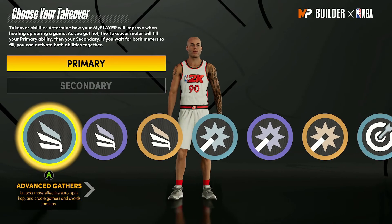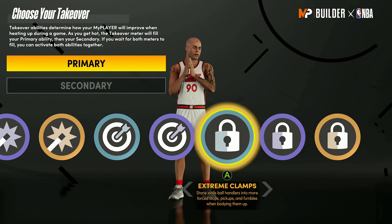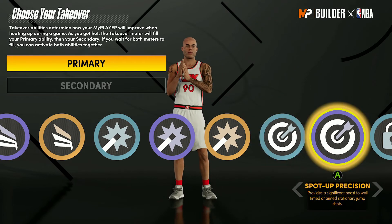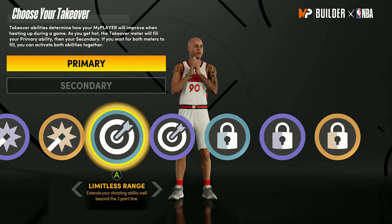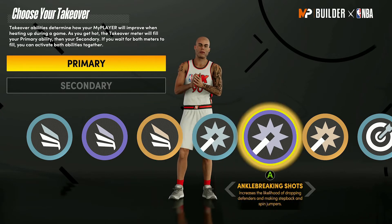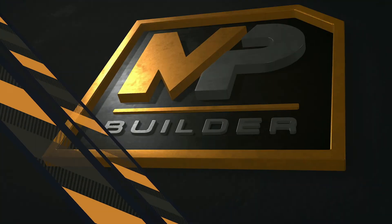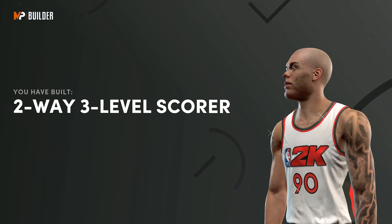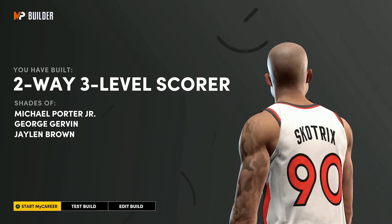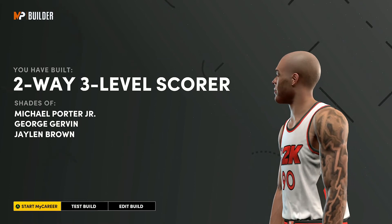Max speed, acceleration, and stamina in physicals, then put vertical up to 70. Final badge totals: 14 finishing, 20 shooting, 8 playmaking, 18 defense, plus crazy physicals and every contact dunk animation. This is an amazing build for any team comp — you can play shooting guard, small forward, or power forward with it. For takeovers I'm going with Limitless Range as primary and Spot Up Precision as secondary. Result: Two-Way Three-Level Scorer — shades of Michael Porter Jr., George Gervin, and Jaylen Brown.